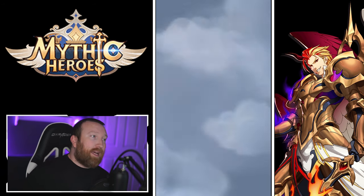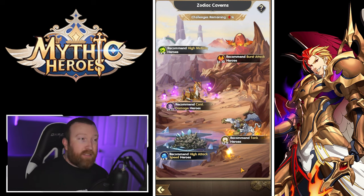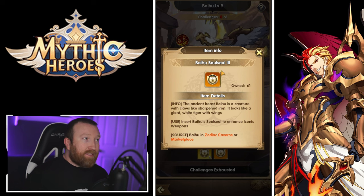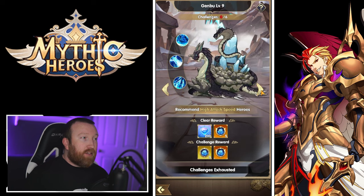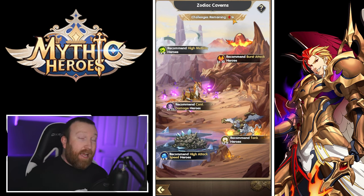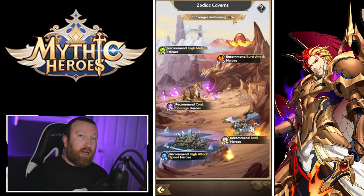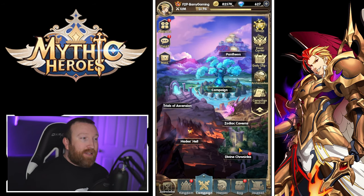Zodiac Caverns are important — they're broken up into five different areas and this is where you level up your weapons for your heroes. You get soul seals here, which are very important. You have six attempts per day and can either attack to try to progress or just do a Pillage, which auto-battles and finishes instantaneously.